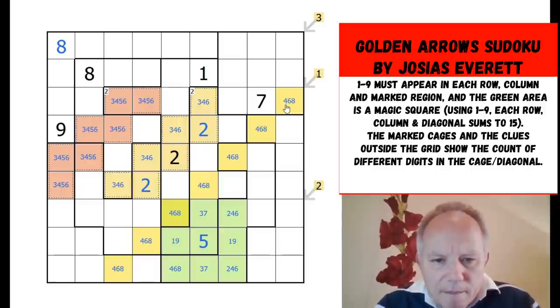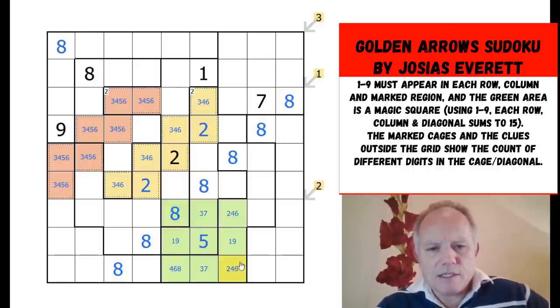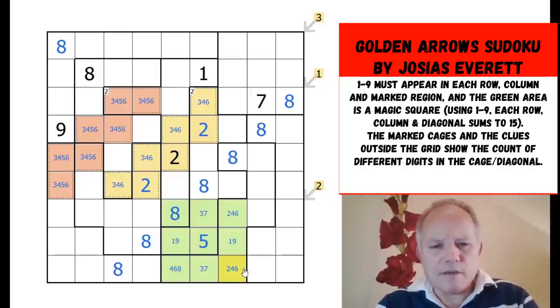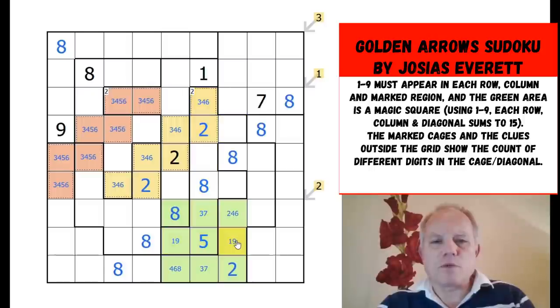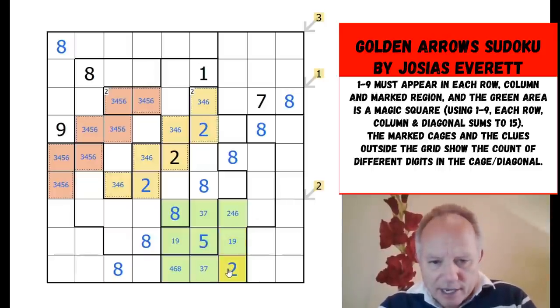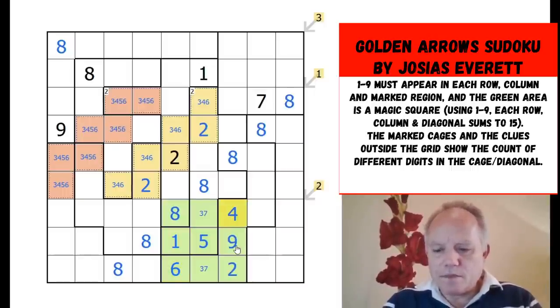That's a lovely piece of working out, and that's going to sort out our whole magic square. I had just noticed something interesting about the ones — if this was a one, the problem is it's seeing that cell, that cell, and that cell in this region here, looking down the whole spine of that shape. If that were a one, there'd be nowhere to put a one in that peculiar shape. So that isn't a one, it's a nine. We can finish the magic square now, making sure every row, column, and diagonal adds up to 15.